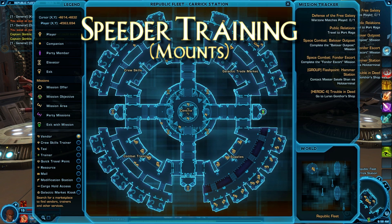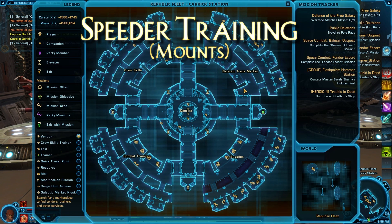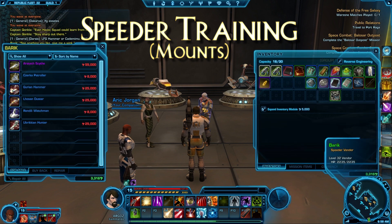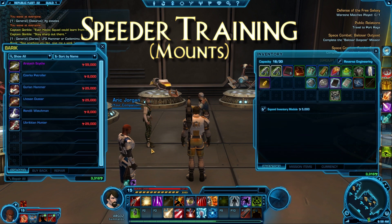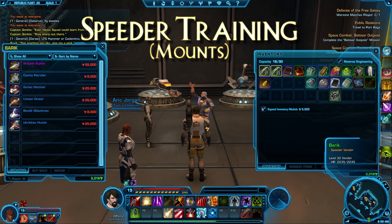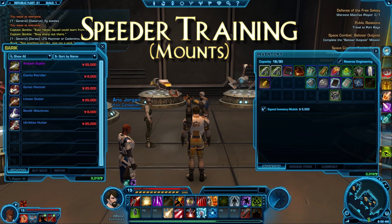Okay, once you have your speeder training, what you want to do is go ahead and come on over to the galactic trade market in your space station, whether it be Imperial or Republic. You'll find a vendor that has some of the vehicles that you can acquire here. Quick look here at the different ones listed right now in the beta — they are kind of pricey, but you can get an entry one here. I believe that if you have the deluxe version and above, we have a mount coming with our order. Haven't seen that in game yet, but that's all you need.